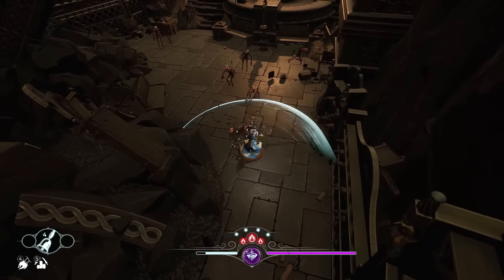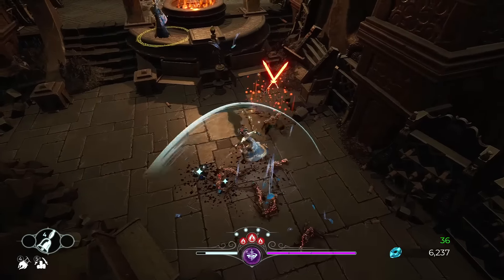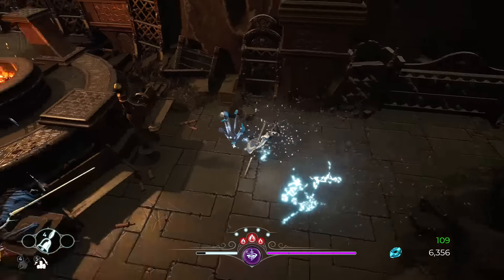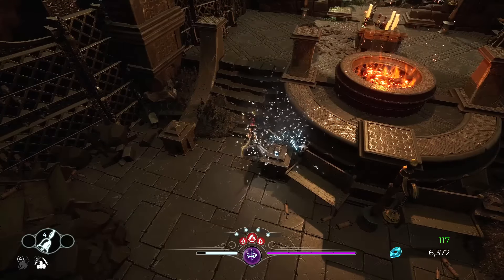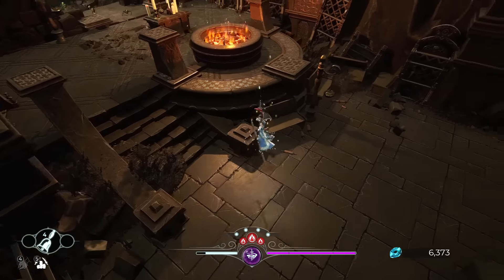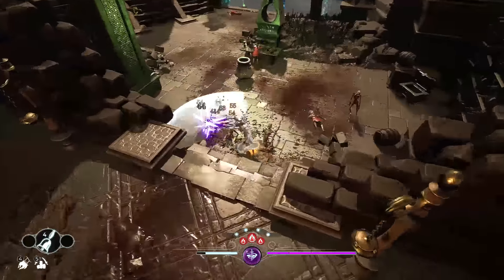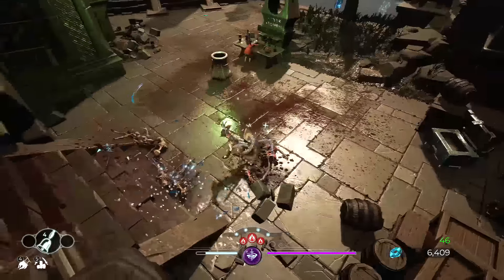Every enemy you kill drops this game's version of souls — it's called Glimmer. Glimmer is used at vendors and for all the upgrading in the game. This game also has alcohol brewing — different alcohols give different bonuses to different play styles, and you find recipes all over the place.